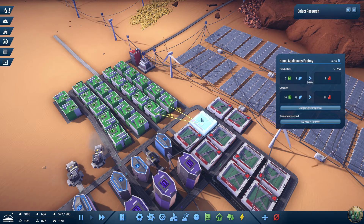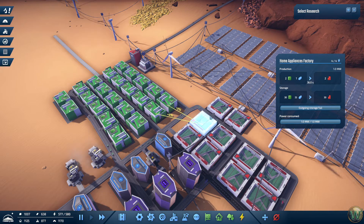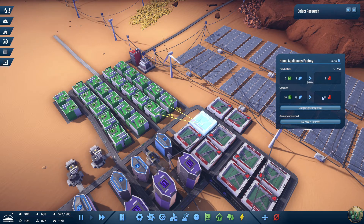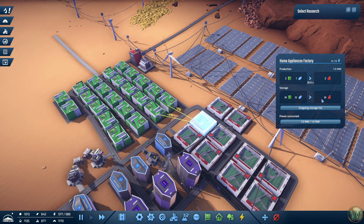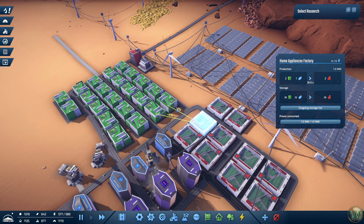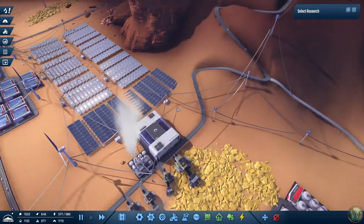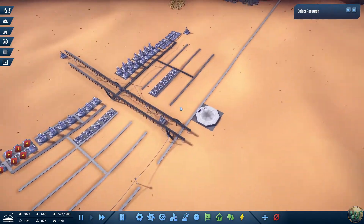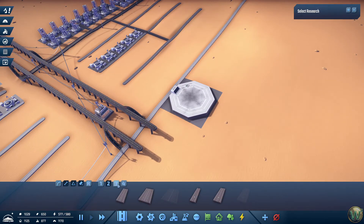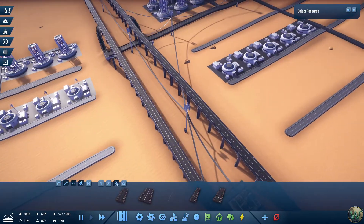Potentially if you get two adjacencies you're actually moving faster with home appliances than with electronics factories. With two 8% bonuses that's 36 divided by 1.16, or 36 times 0.84, which gets you down to the 30-31 second neighborhood. So we need iron and copper and more iron. We're going to lay these out alternately in another district, but first I need to widen this road. Let's go to the four-lane highway.